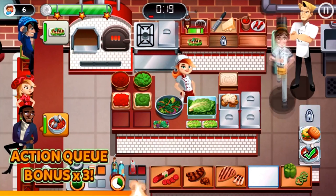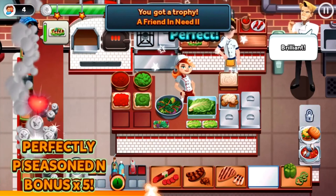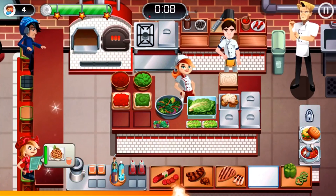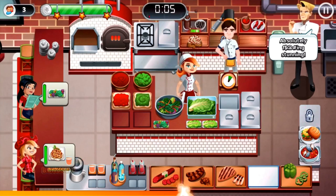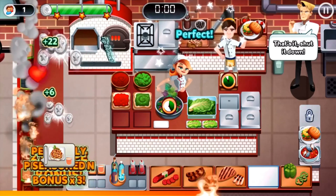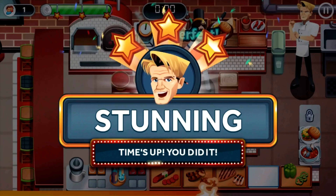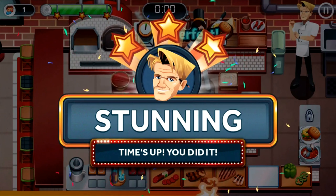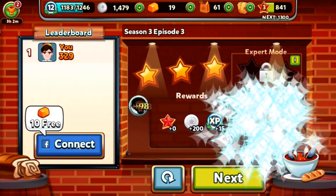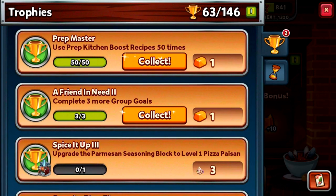We did a Friend in Need Two - that was the trophy we were looking for. Stunning. This level has been done with three stars. We better pick up our two trophies, which are the Prep Master and a Friend in Need Two. Pretty pennies worth. Earlier today I beat my group and my daily goal, so there's no need for me to do that.